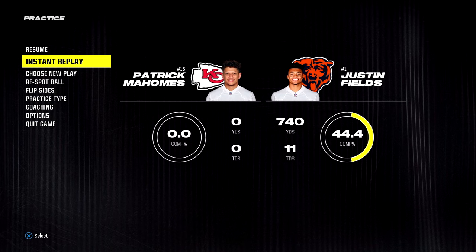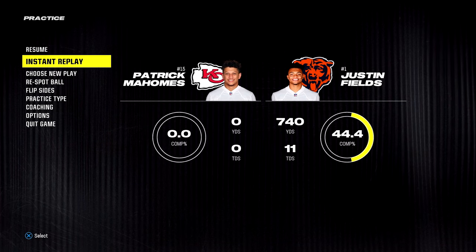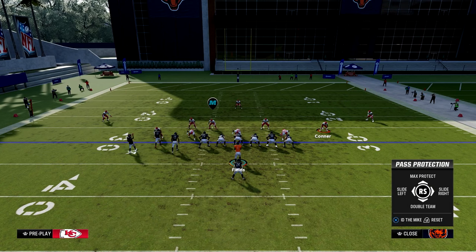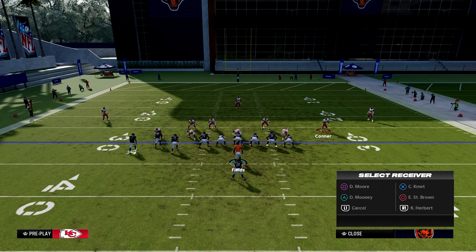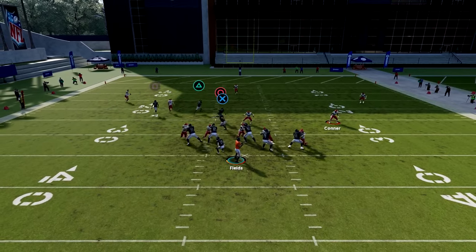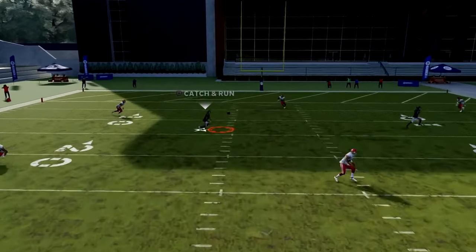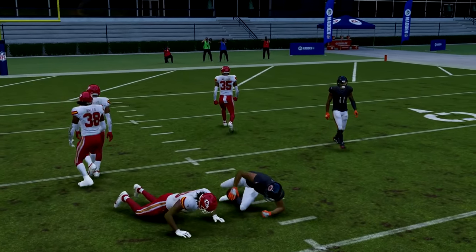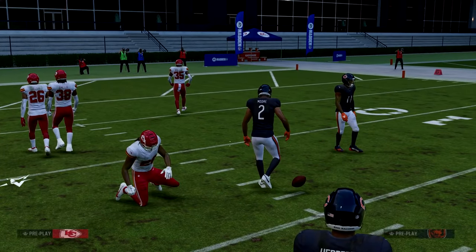So set up your slide protection, step up into that pocket, and stay in the pocket. Slide protect your line to the left, ID either one of those cornerbacks on the left, block everybody, step up into the pocket, throw a dot, and complete a pass. Let's see how to block the other meta blitz.